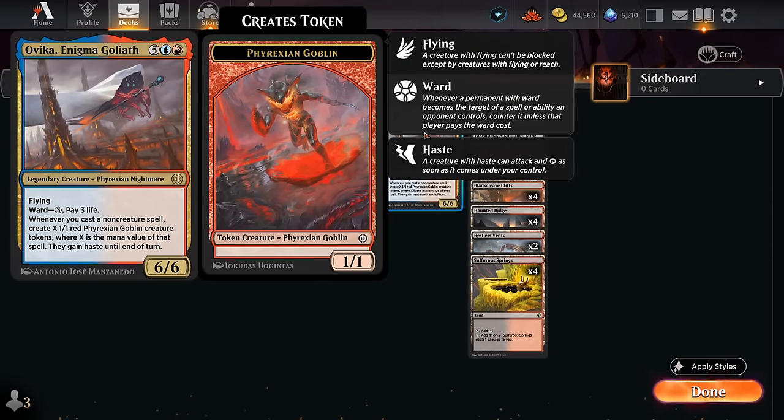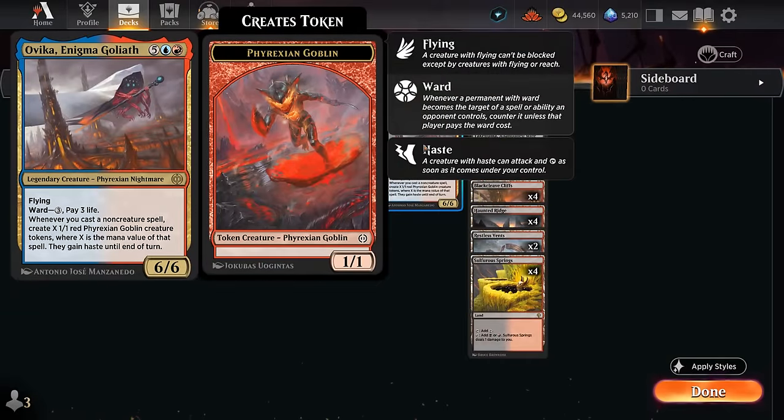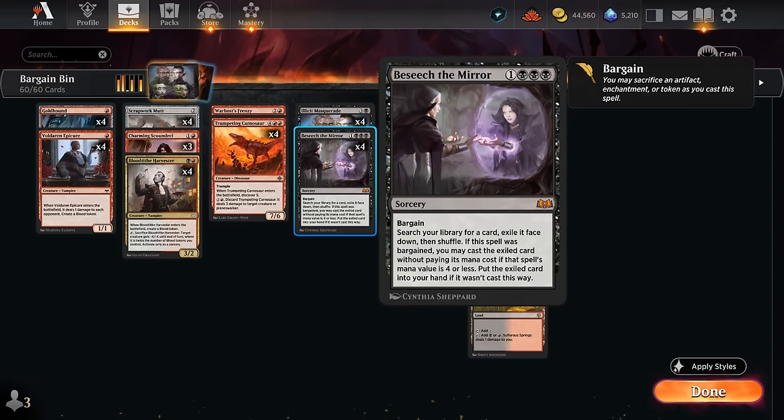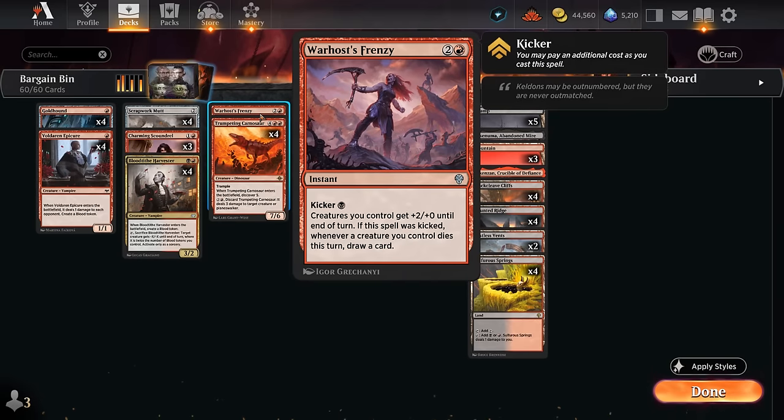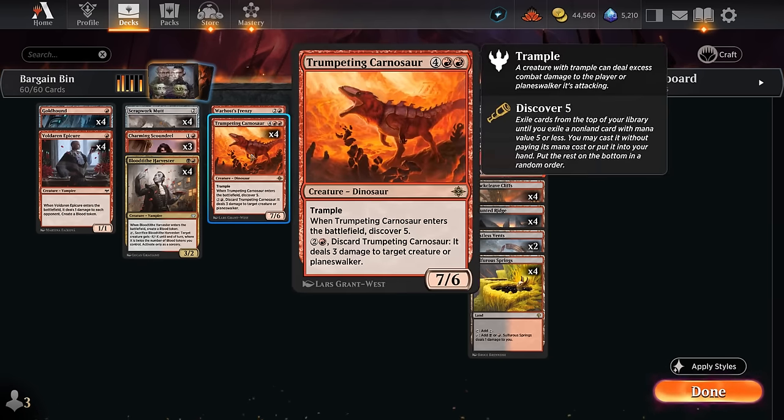First we need to get Ovika in the graveyard using our many discard outlets early in the game. Some of our creatures make blood tokens, so they double up as creatures to enable Masquerade as well as ways to discard Ovika. Once we bring Ovika back to the battlefield, it says whenever we cast a non-creature spell, create X 1/1 red goblin creature tokens with haste where X is the mana value of that spell. Then we cast Besiege the Mirror — bargained by sacrificing a random artifact or token, even the Masquerade itself — triggering Ovika to make four goblin tokens. Besiege gets another Besiege, which we can also bargain by sacrificing a goblin token, essentially stringing together all the Besieges left in our deck, usually resulting in about 12 or more goblin tokens.